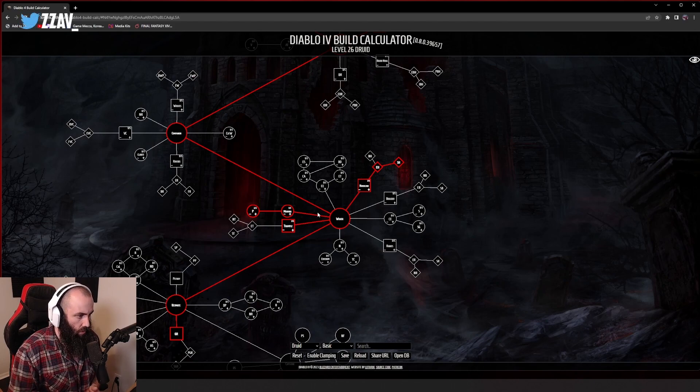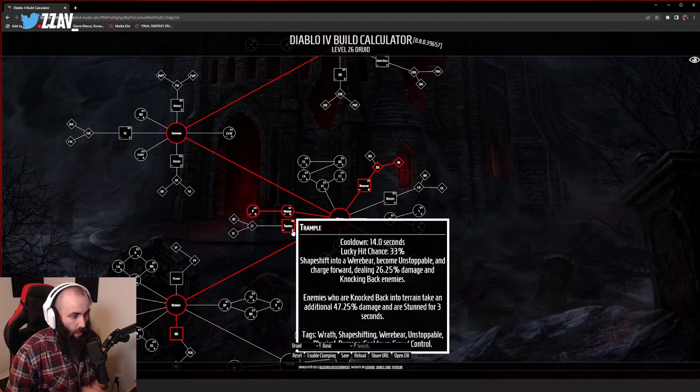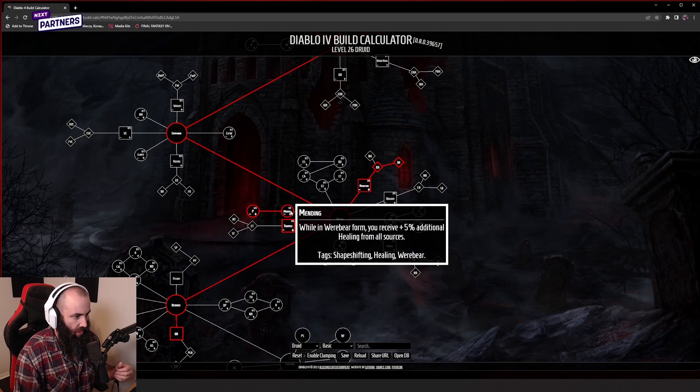In wrath we actually take two skills. The first is trample, which gives you movement, makes you unstoppable, knocks back enemies, and enemies knocked back into terrain get stunned and take additional damage. For all you barbarian players — with charge you have to talent into the stun effects, but trample just gets it all in one and at a lower cooldown. So it's a movement ability, a CC break, and a stun all in one.